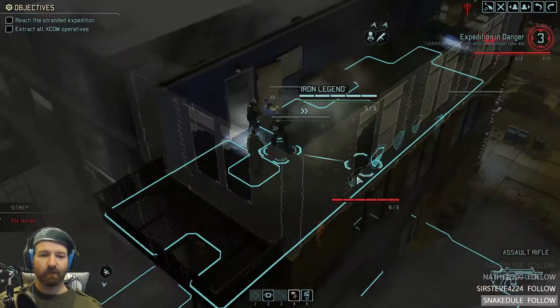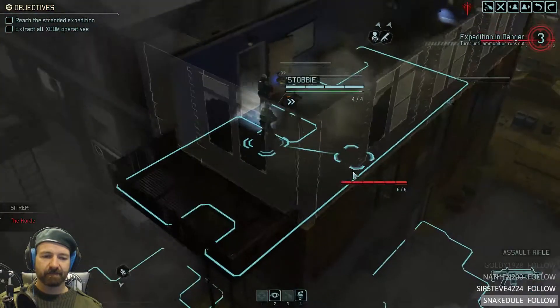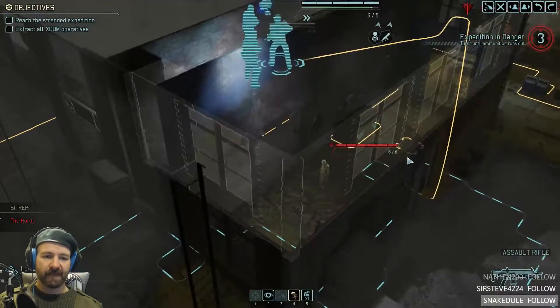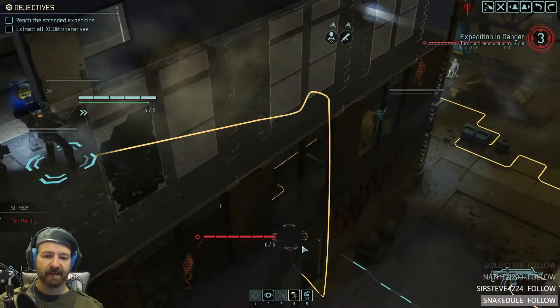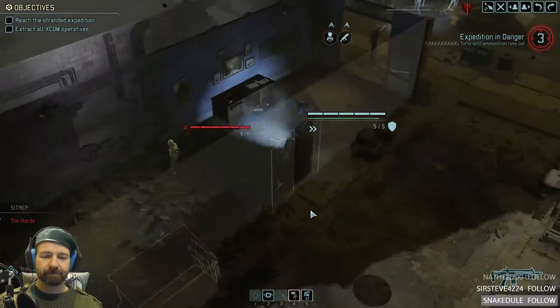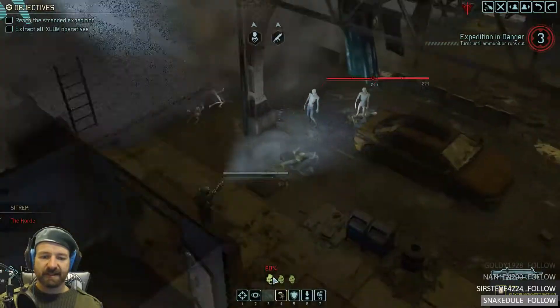84%. Nailed it. Now I've got to drop down to the ground floor to be able to shoot at all, because I can't see anything here. Hmm, this is bad. This fucker's going to take two shots — look at these 60% shots.